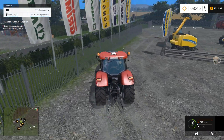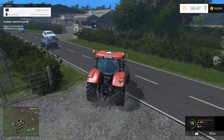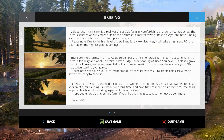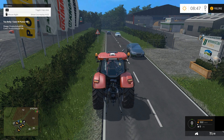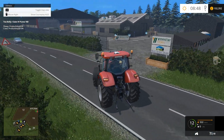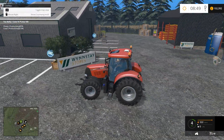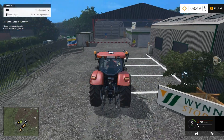One thing he suggests: press Escape, go to plant growth, and switch withering off — because everything's ready to harvest. If you don't, it'll all start dying on you especially on your first playthrough. So yeah, turn your withering off at least to start.